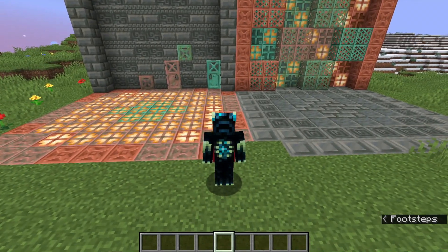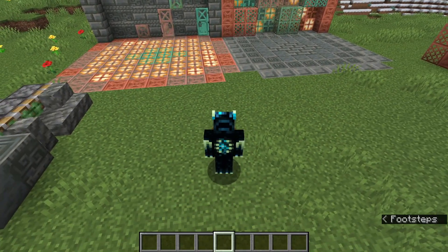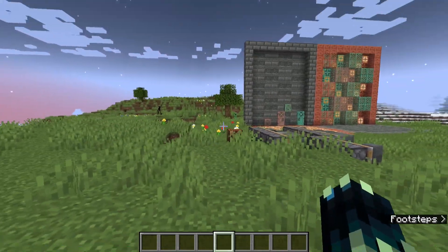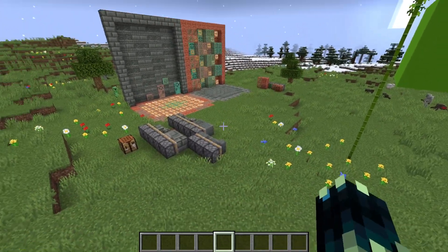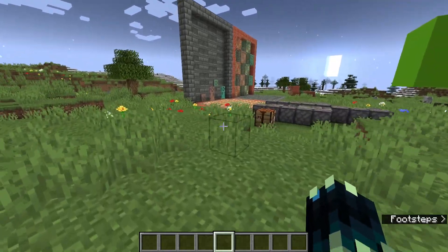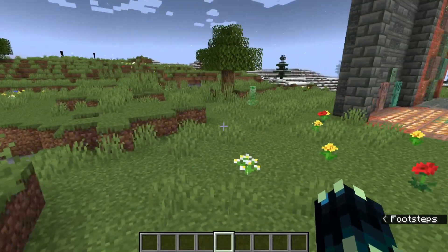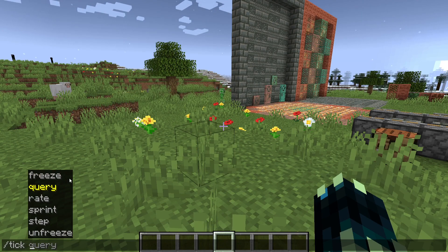Before I showcase the command, let's quickly talk about what a tick is. A tick is basically the rate at which the game runs — it runs 20 ticks per every real-life second, and it determines when things happen. For example: entities moving, arrows being shot, TNT being exploded — everything like that works on ticks. So if the ticks are increased, stopped, or changed, things will be affected within the world, and that is exactly what this command helps with.